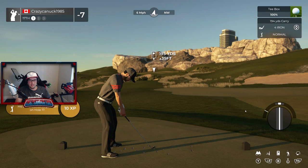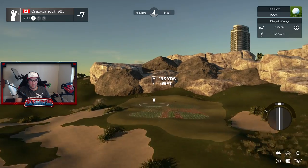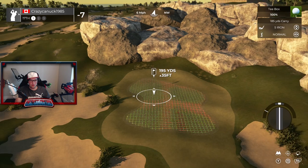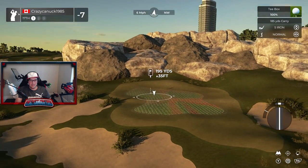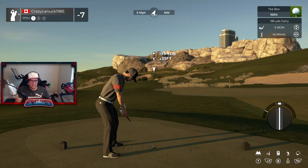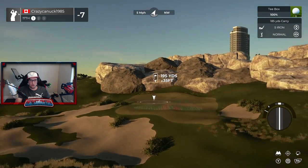Alright, the par 3 17th. This is a bit close to the previous green, especially if this were a real course. This hole almost looks like it was just kind of wedged in, or the designer wanted to take advantage of the rocks — a bit of a forced-looking green sculpting here. I do not like where it slopes that way and that way — it reminds me of a miniature golf course. You don't see a ton of those in real life.